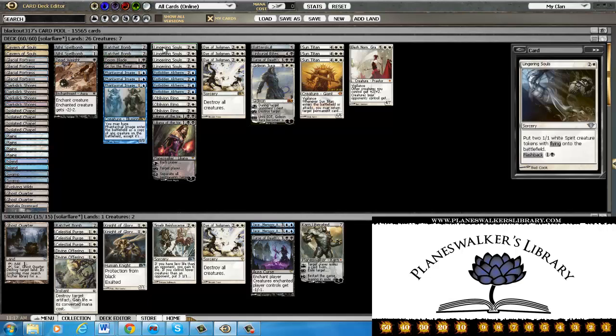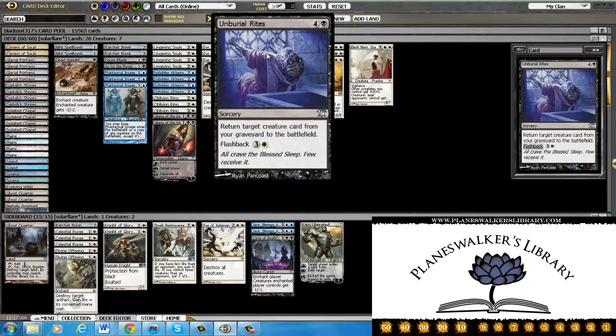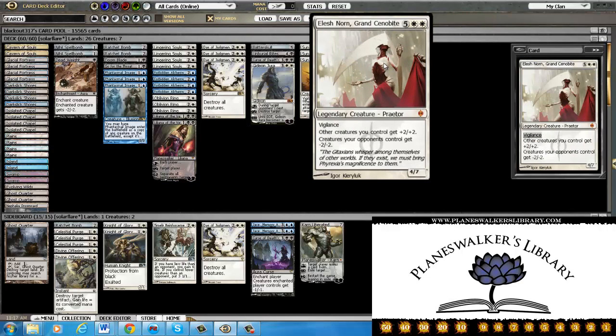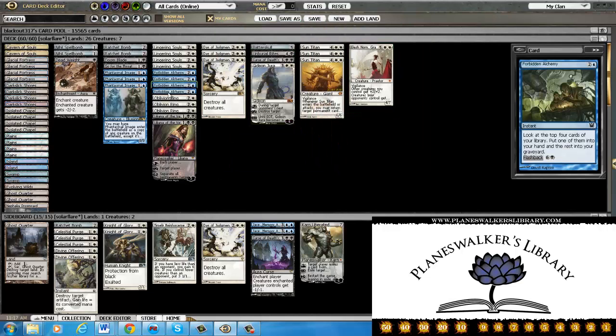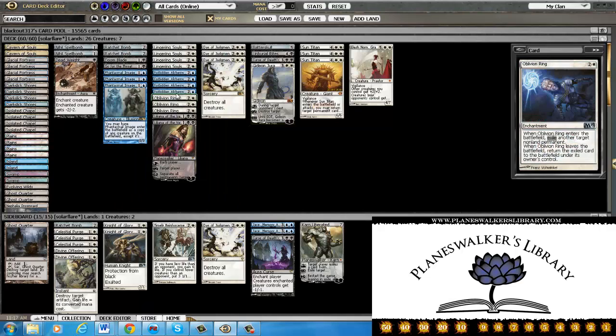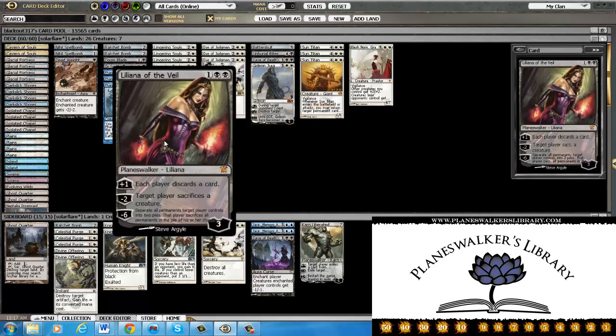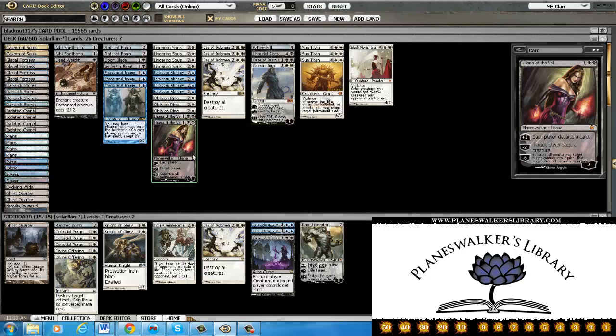A Doom Blade, a Go for the Throat — just some spot removal. Four Lingering Souls; this just buys you time to get to your late game. Four Alchemy — you can dump things in the yard and then Unburial Rites it; you can dump an Elesh Norn and Unburial Rites it, which is pretty sweet. Two Liliana of the Veil to pretty much deal with hexproof creatures. It gives you some late game, kind of a fog effect, and buys you some life if they want to attack it.